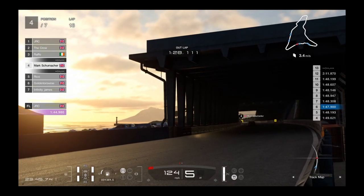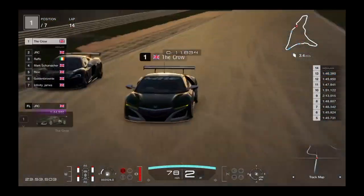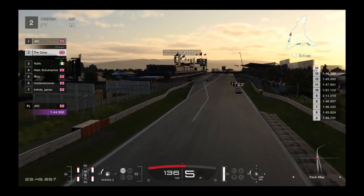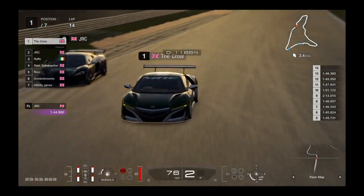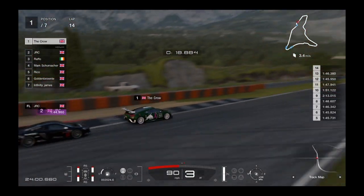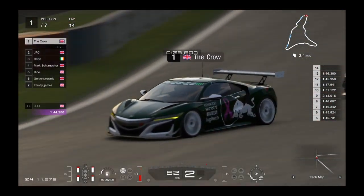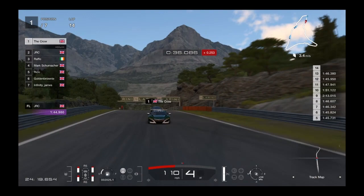Schumacher through the chicane in fourth, Golden Brownie through, James through — manages to keep it this time. Crow gets back inside past JLC for first place. We see it here — right behind him coming through the start-finish straight, through the right-hand kink. Crow gets deep on the brakes in the corner — great overtake! But JLC is right behind him, trying to make a move into the next corners. JLC tucks in behind. A very tight battle between these two. JLC gets on the curb on the exit.